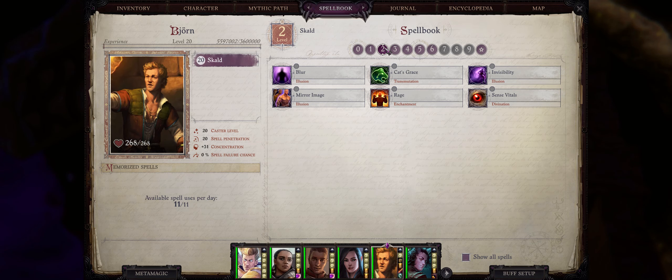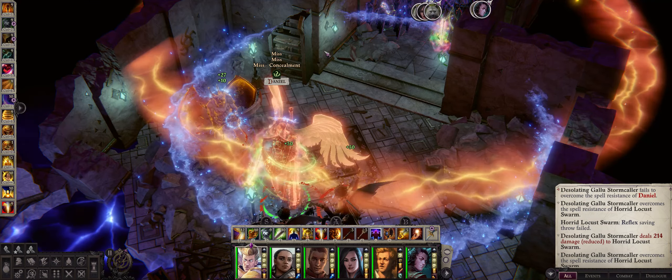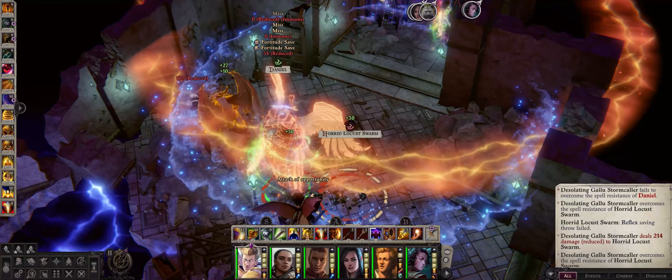Level 2 arcane spells are also great for defense. One of the best ones is Blur, which is probably the first spell that can give concealment to any of your party members — in this case a 20% miss chance. The duration is decent at one minute per level. Remember, concealment means the enemy will have a flat 20% miss chance regardless of how low or high your armor class is, as concealment is applied first before any attack roll takes place. Even against late-game enemies, concealment will still work.